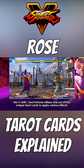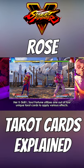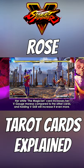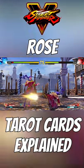In Street Fighter V, Rose can use her V-Skill 1 to buff her stats or debuff her opponent's stats through the use of tarot cards. The white tarot card increases the amount of V-Gauge that Rose possesses. By holding the buttons, she can even charge until her V-Gauge is full. The opponent can hit her out of this animation.